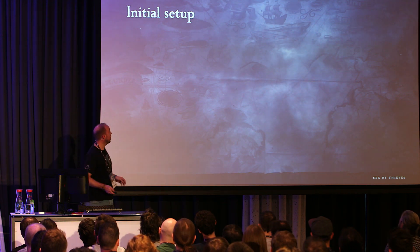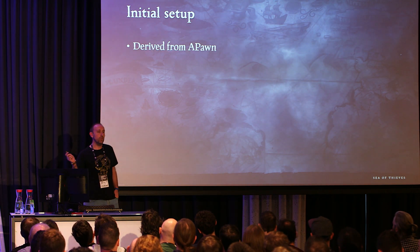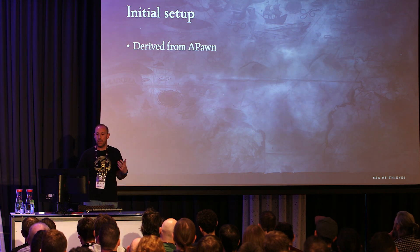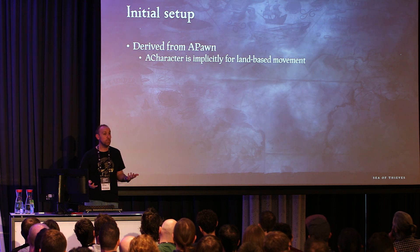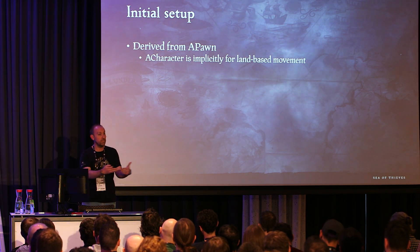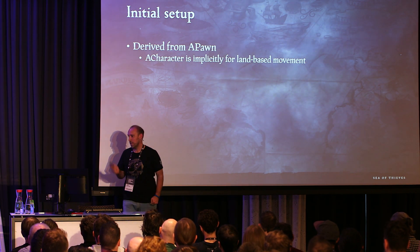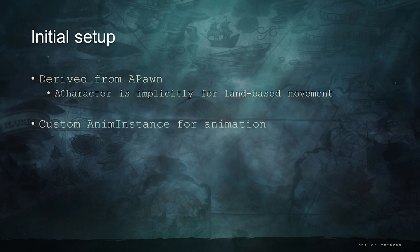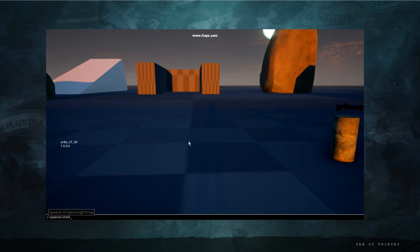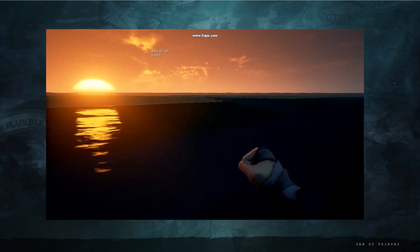For the initial setup, we decided to derive our shark class straight from Pawn rather than ACharacter, because character movement is primarily designed for land-based movement. Sharks were never going to locomote on the ground — although as you'll see in a video later, we did accidentally achieve that. We used a custom anim instance since we couldn't use the humanoid stuff. At the start, we literally just created the classes and ran them through our AI spawning system. They weren't even animating, but there they were floating in the water looking lovely.